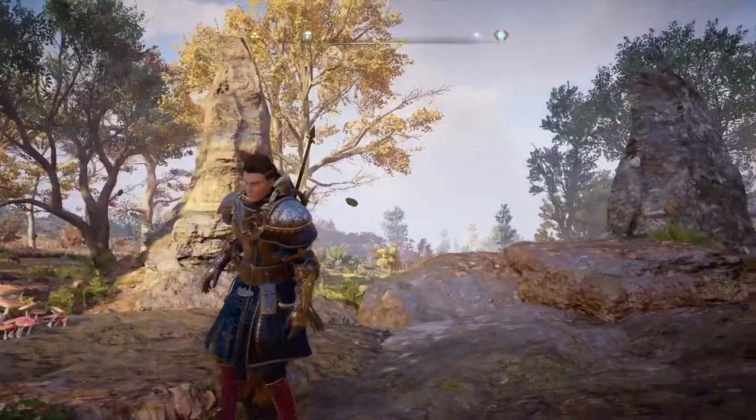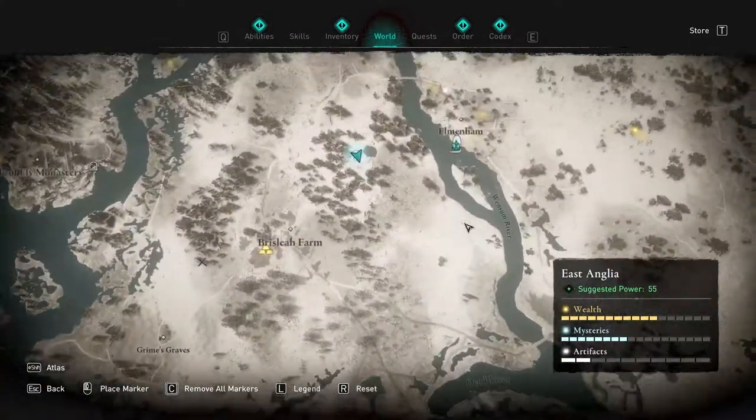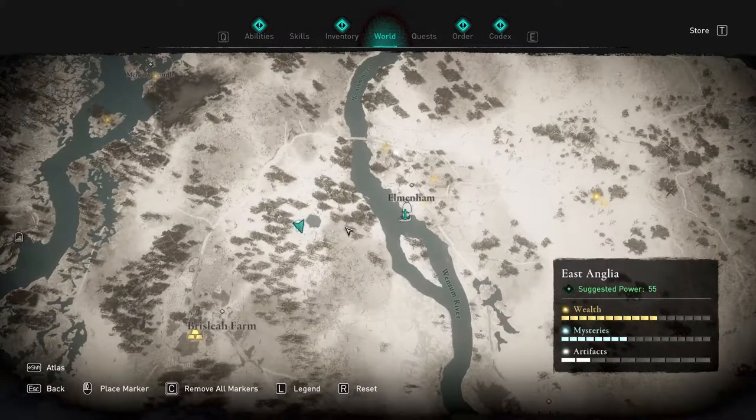Hey guys and welcome back to Valhalla. Today we're showing you how to do the Fly Agaric Hallucination Challenge located in East Anglia at this location right over here.